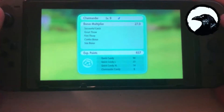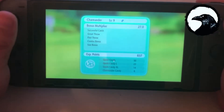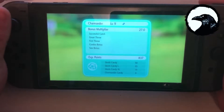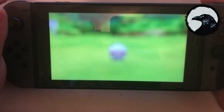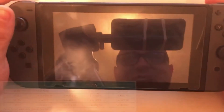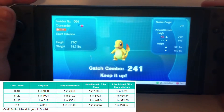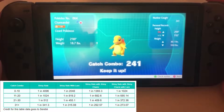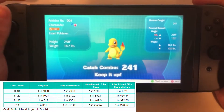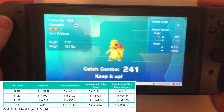Hey guys, this is Raven here and I just caught a shiny Charmander out in the wild. It took me quite a few tries as you'll see right now. I was about to make the video and you can see my catch combo is 241 — and I just got my shiny Charmander.